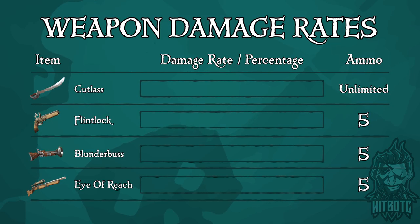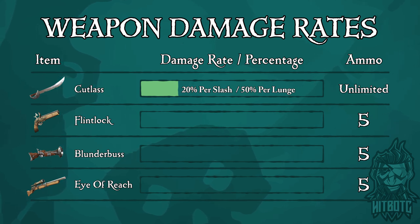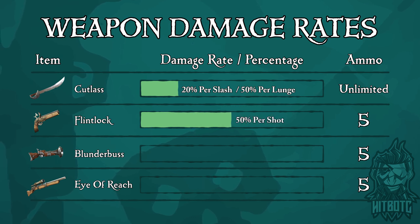The cutlass does 20% damage per slash, and with your combo of three hits you do a total of 60% damage. The lunge will do 50% damage, which means two lunges back-to-back will make quick work of any pirate. The flintlock does 50% damage, which means two well-placed shots will end a pirate's life and send them right to the ferryman.